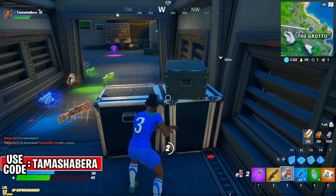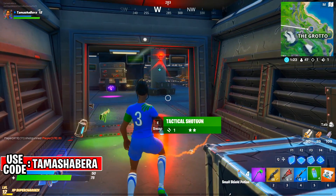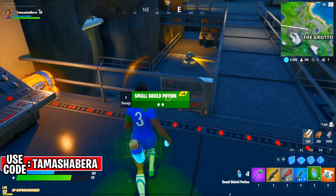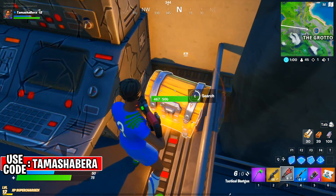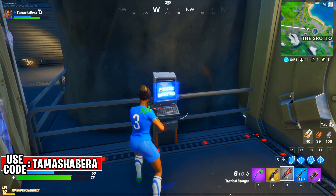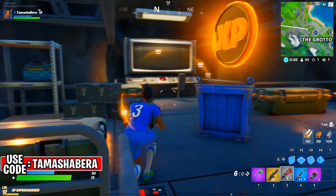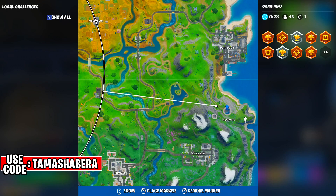This will help you get a lot of XP in Fortnite Chapter 2 Season 2. As you're heading down to the safe, destroy all the cameras — they give away your location and henchmen will be on your back. There are also turrets. Use the C4 to destroy the system. Now nothing will obstruct the way to the main vault. We've been granted access — wait for it to open and you'll see the XP coin right inside.